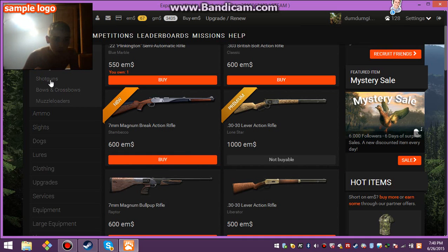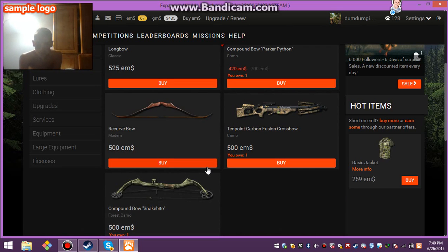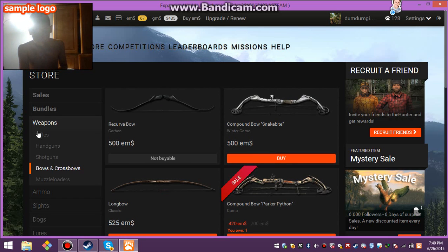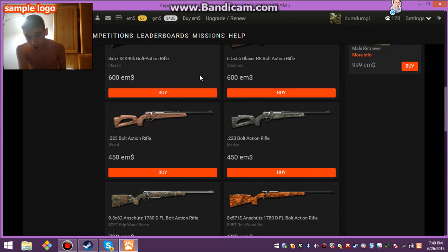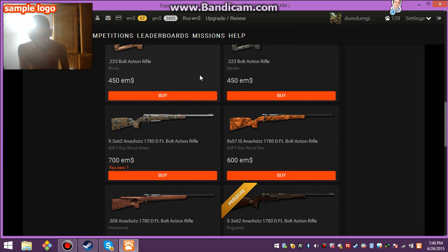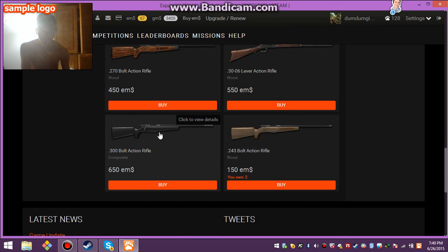First, I'm gonna go to the bows and crossbows. I got the TenPoint crossbow, which is good. It does not come with the scope, which isn't that bad. Yeah, the crossbow is what I take on a bear hunt. Either the 9.3 — I think that's the only one I have. Yeah, 9.3.